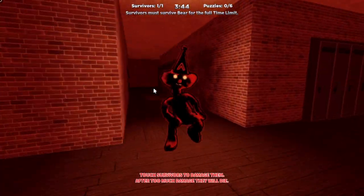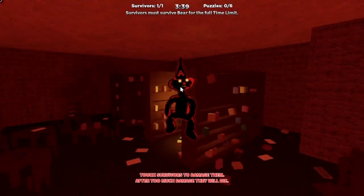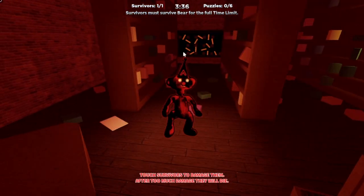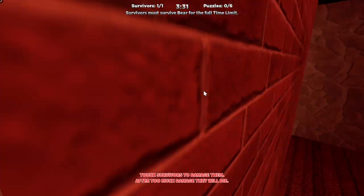Two plus two equals fish. Haha. What else we got? Another puzzle. Oh wait, this is a library. Oh, this is so cool. Is there a puzzle in here? Oh yeah, look, there's a puzzle. Okay, that's four. There are knives in the wall. Yeah, this is Psycho Bear. Yes.